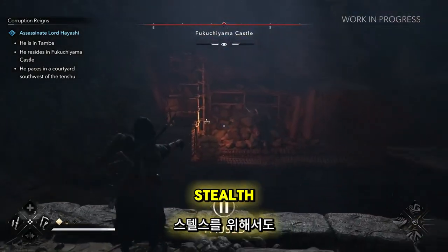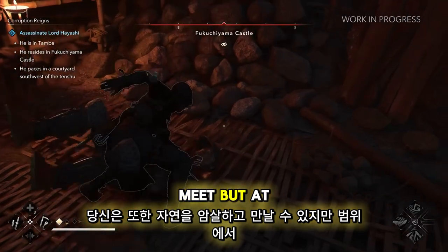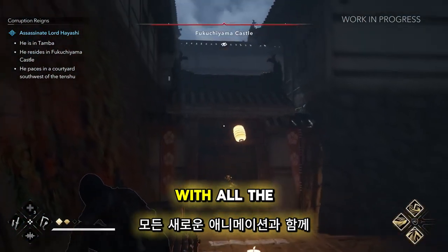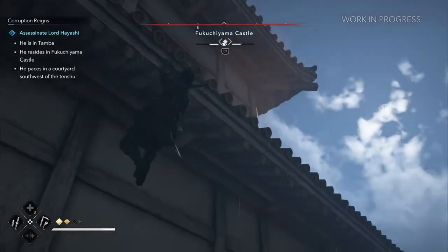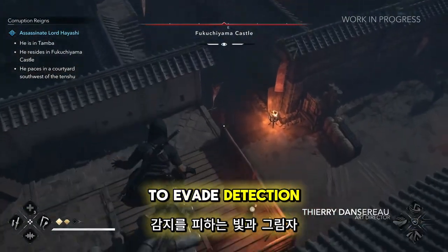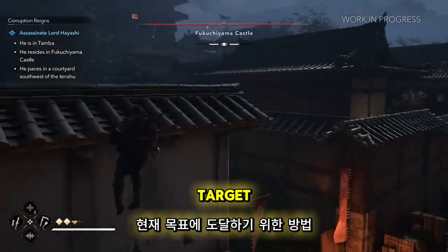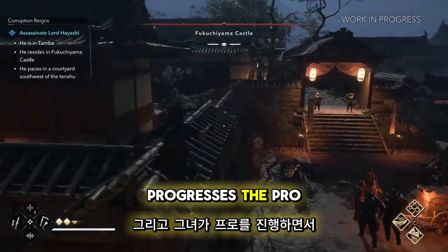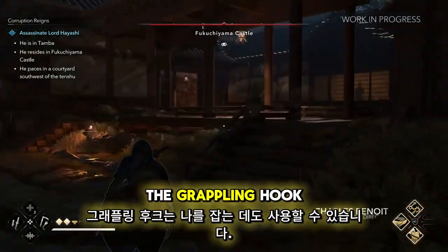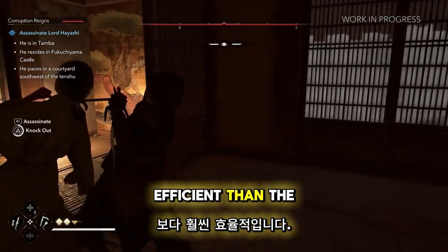The weapons of Na'oe are great for combat but also for stealth. Each weapon has a specific type of assassination. Like with the Kusarigama, you can assassinate your enemy at range. With Na'oe, you'll feel like a shinobi with all the new animations added to make her a lot more agile and faster in parkour. The grappling hook can also be used to grab enemies, which is very useful to move them quickly and dispose of them in a better spot — much more efficient than just carrying a dead body.